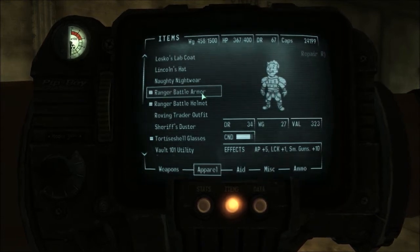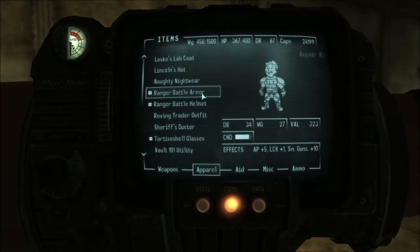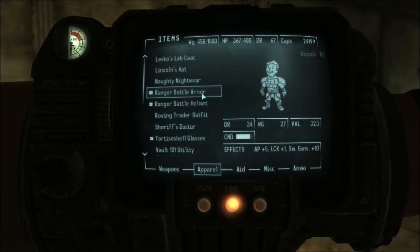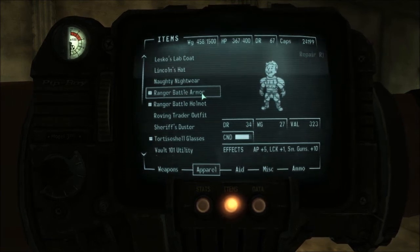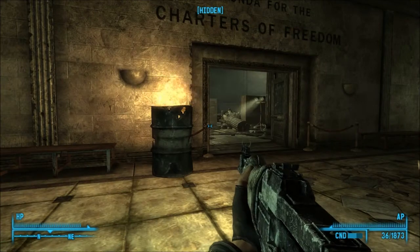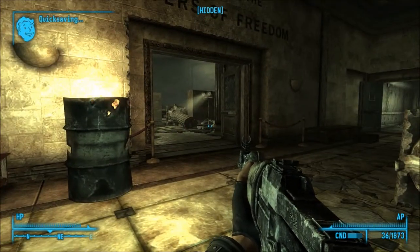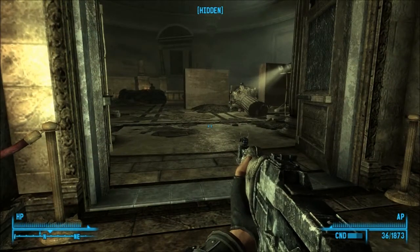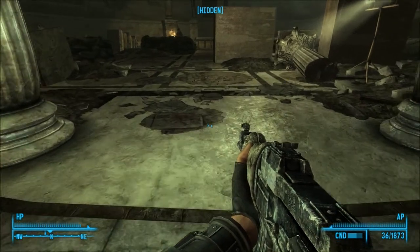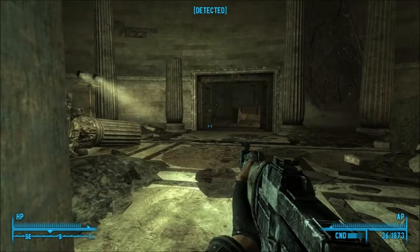It's the best armor you can get aside from power armor in terms of damage reduction — it's the best regular armor you can get. The stats are pretty amazing. The effects it gives: action points plus five for VATS, luck plus one, and small guns plus ten. That's the main reason why I like the ranger armor — for the effects more than the damage resistance. And it's more easily repaired because it gets repaired by combat armor and talon company armor.